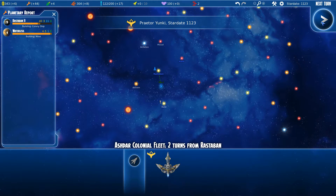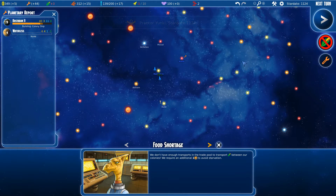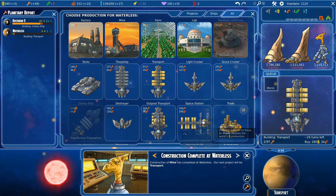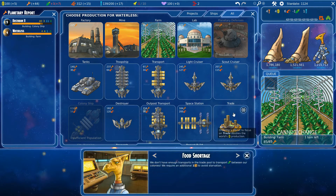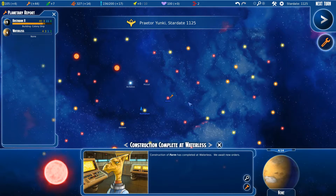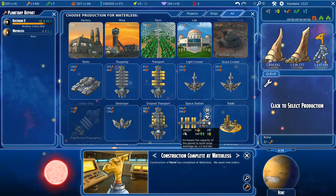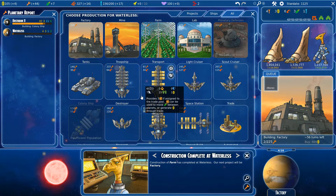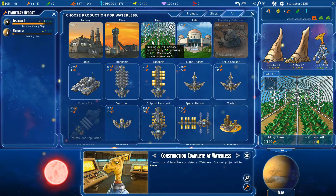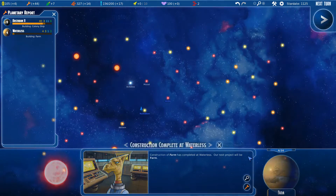I'm still dying of starvation. The mine is ready — let's build a transport. 24 turns? I don't think so. These guys are starving, they're going to get angry very soon. The farm is 21 turns — but we can buy it! Just buy it. That's going to save me from starvation. I'm probably going to want a factory too, which takes 56 turns. Let's just keep building food so these colonists don't starve.